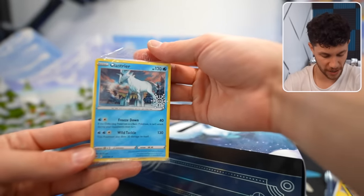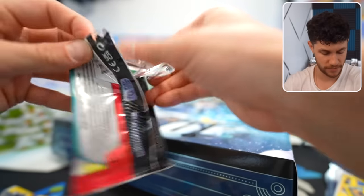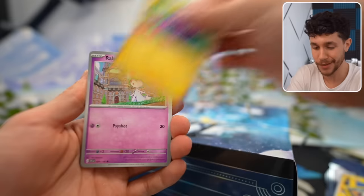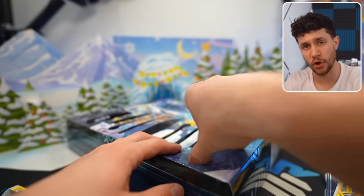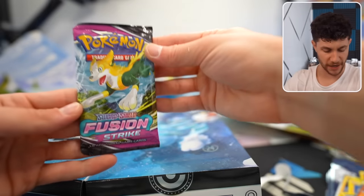A pack with Gastrodon. A real fun pack of Scarlet and Violet base set. The most fun packs are the ones that are full Pokemon cards and you could actually get a hit out of, you know what I'm saying? Like this. Oh boy. Well, there was a coin there and it's now into the abyss. Got stickers. A full booster pack of Fusion Strike.